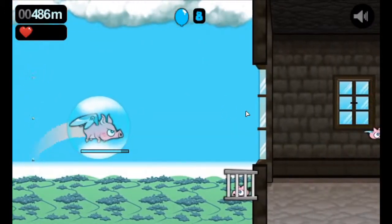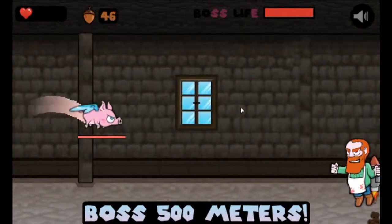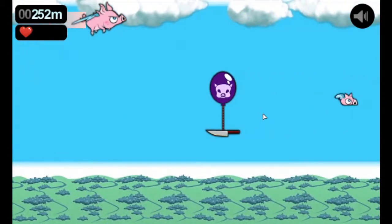To fly up and avoid the dangers and traps you just have to press it. Besides trying to survive, you have to collect acorns, piglets, and bonuses or power-ups. Plus, every 500 meters you have to face a boss.